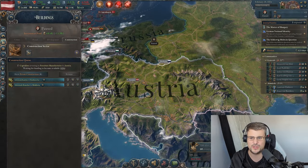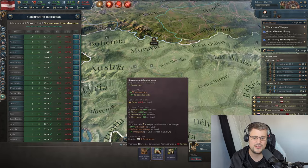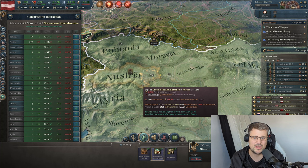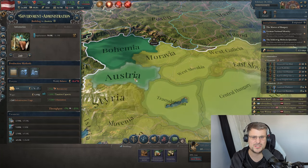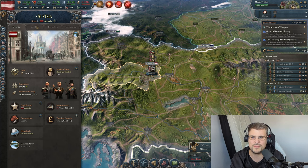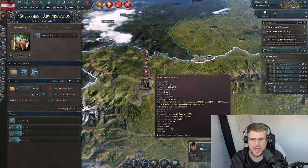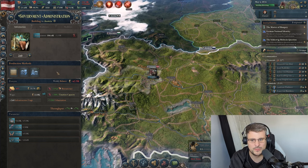We've got fast construction — 'fast build'. Now you can go into your construction queue and build like you've never built before. Want Government Administration? Hold Tab and build a load of those — oh my god, so many. Then turn it off because the AI will take advantage. Look at that — we now have the biggest bureaucracy in the world.